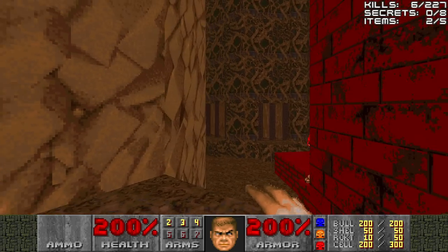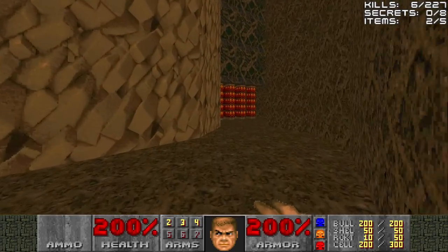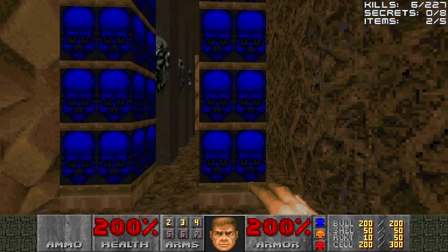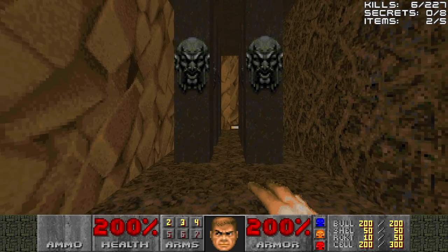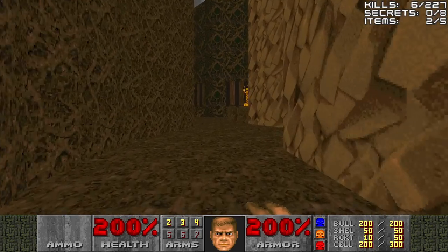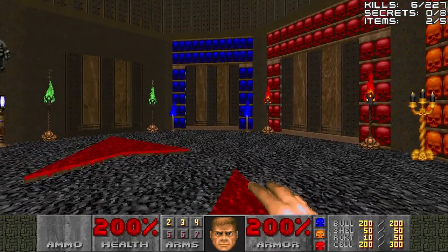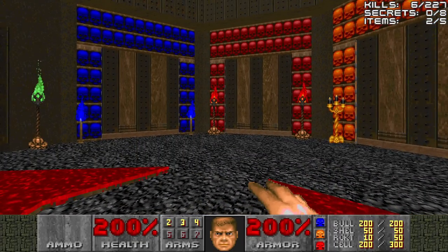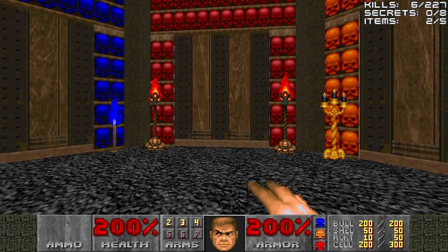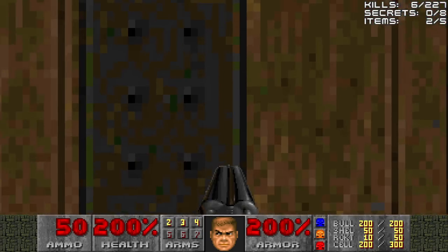Now with all three keys in hand, we can open up the colored doors, the colored pillars. But they'll just take us to the three corresponding face pillars that we can't go through just yet. And back in the Tricks and Traps hub, which door to go through now? We could go back through the red door, but that's just filled with overpowered enemies, even with the super shotgun. So let's go through the blue door next.